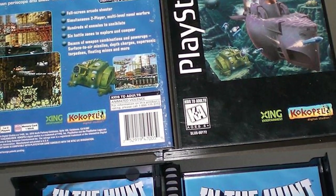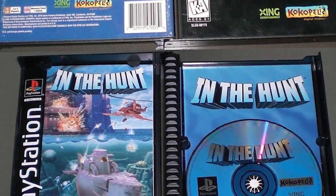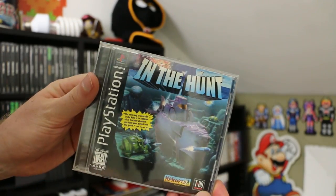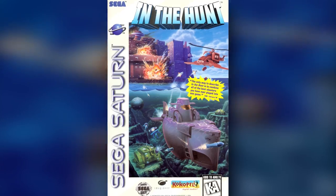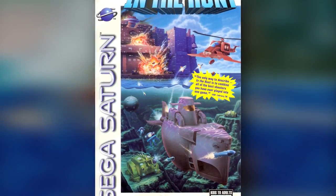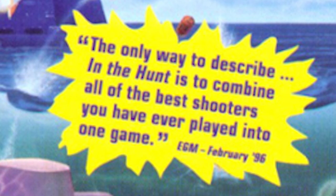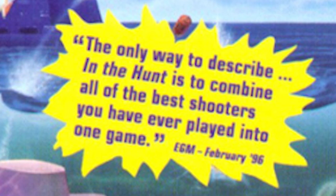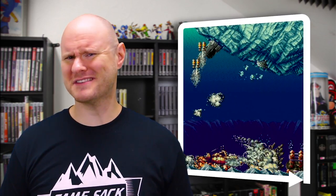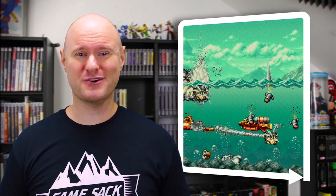The PlayStation version was actually released near the start of the console's life, so it showed up in that long box-style packaging. It would be re-released in a standard jewel case later on. All versions feature this super-serious quote from EGM on the front cover, claiming: 'The best way to describe In the Hunt is to combine all the best shooters you have ever played into one game.' Now that's a pretty bold statement — and one that's completely untrue. I mean, where's the weapon-stealing from Gai-Ares?